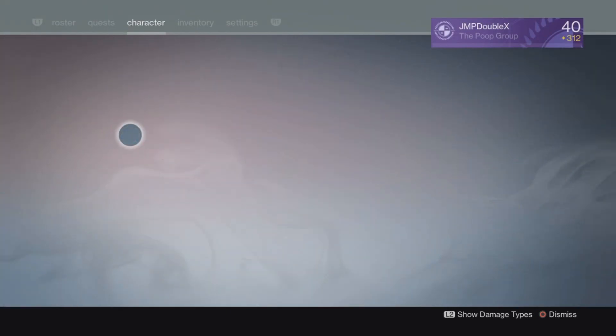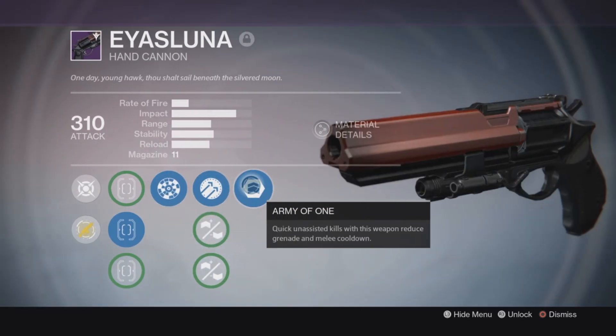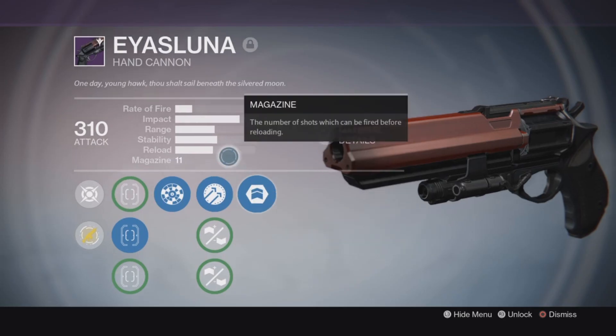And for my beautiful Wannabe Hawk Moon Hand Cannon: Rangefinder, Hammer Forge, and Army of One. Pretty damn sexy, except for that one perk right there.